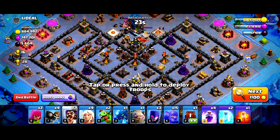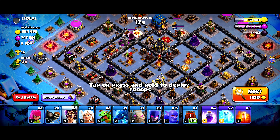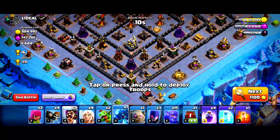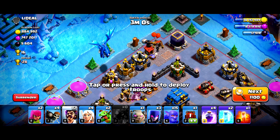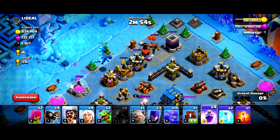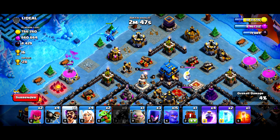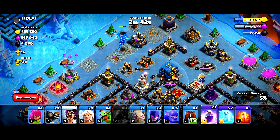Check this out guys — we have landed on this juicy base. It has two single target infernos, a multi-target, and an eagle artillery. Let's wreck this base. I'm not going for three stars — I'm gonna try to grab as much loot as I can. Dropping an e-drag and party visitor. I'm going to wait for the e-drag to come further before dropping the rage right over there.